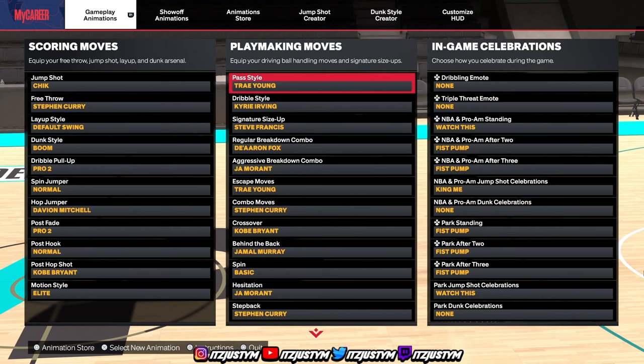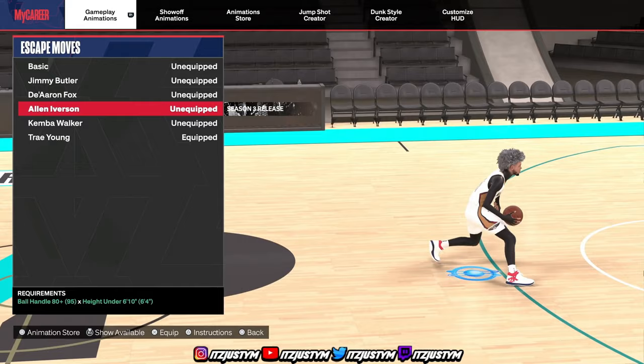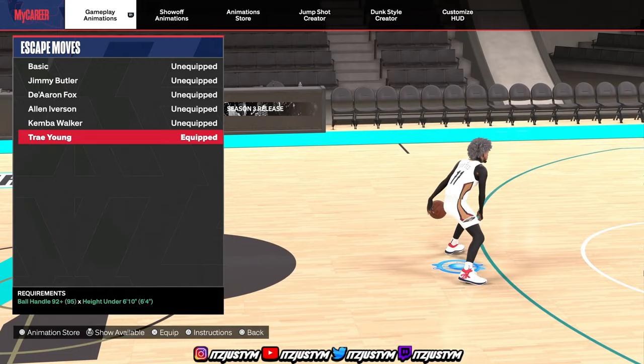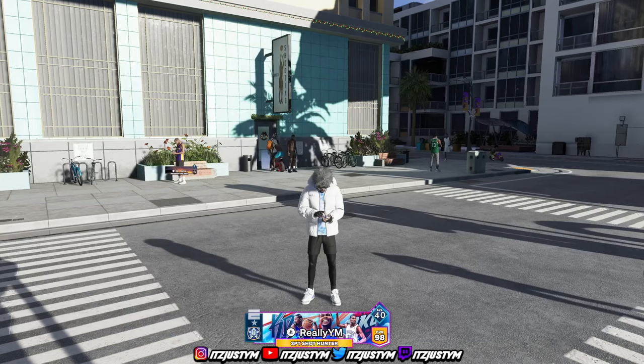One thing for the escape moves — you can use whatever sig you want: Jimmy Butler, Kemba Walker, or Trae Young. The dribble tutorial is going to be the exact same for you. In the dribble tutorial I'm using Trae Young, but you can do all the same moves and move your stick the same way with the other dribble sigs I just showed y'all. Let's get right into it.